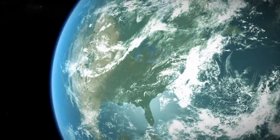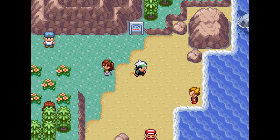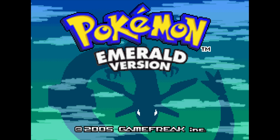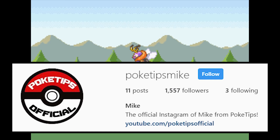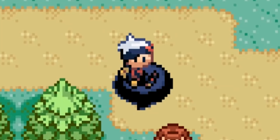The Pokemon world and the real world are similar in that they follow a few basic rules: you can't walk on water, and you can't swim on land. But in Pokemon Ruby, Sapphire, and Emerald versions, there are a few weird glitches that allow you to break the laws of reality. I'm Pokétip's Mike, and today I'll be showing you two weird glitches that allow you to walk on water and surf on land in the third generation Pokemon games.